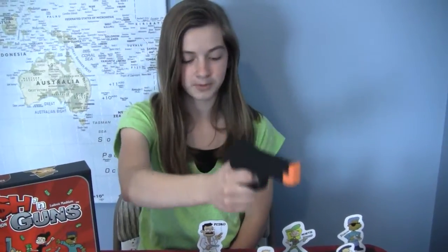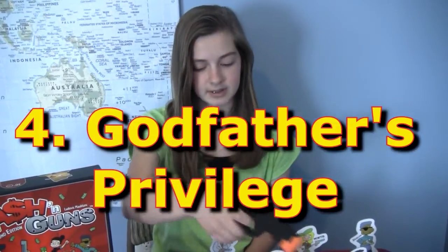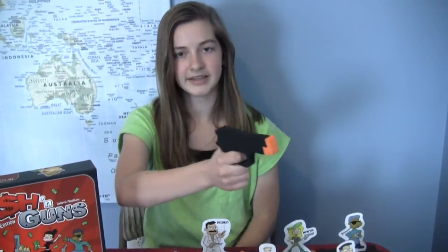After you point, the fourth thing is whoever the Godfather is — they'll have the Godfather's desk in front of them — and they can say, point at somebody else. They can tell one person to change their target.